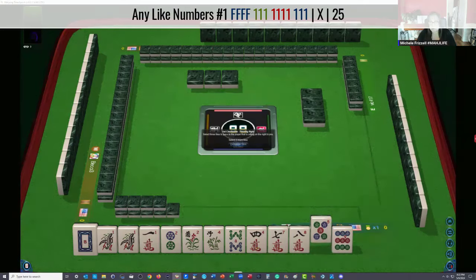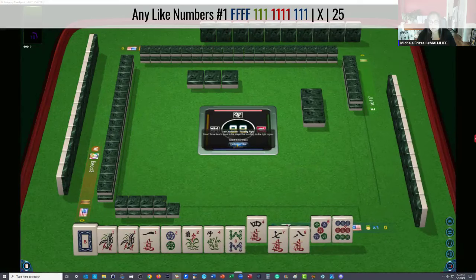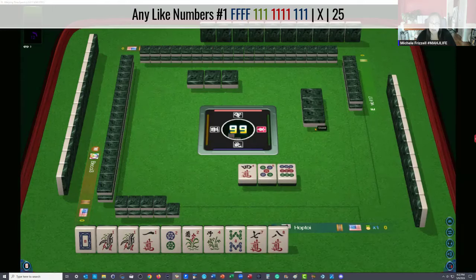Let's throw five, four with an eight. Or maybe let's break up the eight. Actually, pass the nine, keep the eight, and see if like numbers with eights comes in. We could maybe try for like numbers with ones or eights.